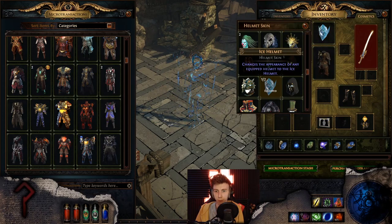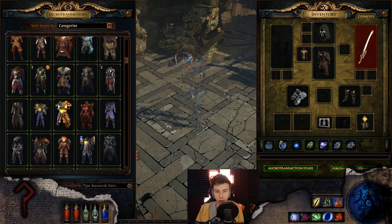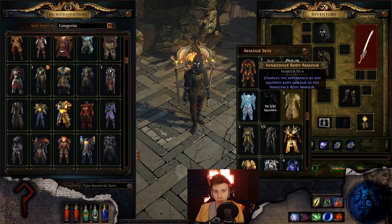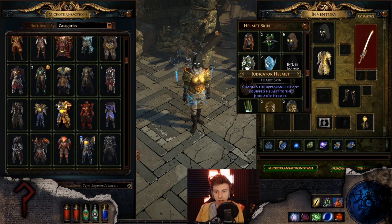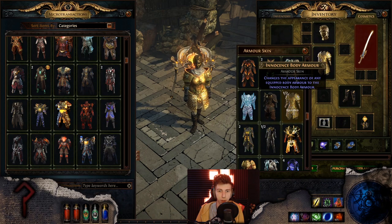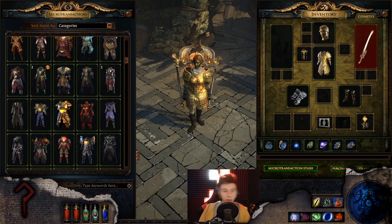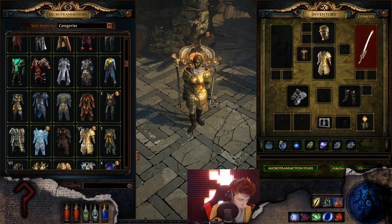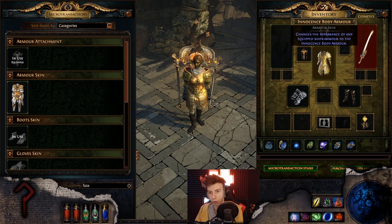Oh yes, this is beautiful — because you can't see the cloak and therefore it matches with everything. 10 out of 10. Actually does match the set though, just too bad you can't ever see it. Innocence with the Judicator helmet — this isn't too bad. Innocence is really nice.